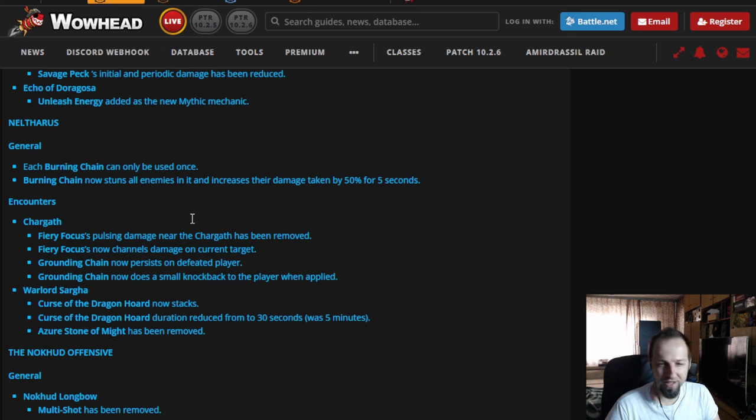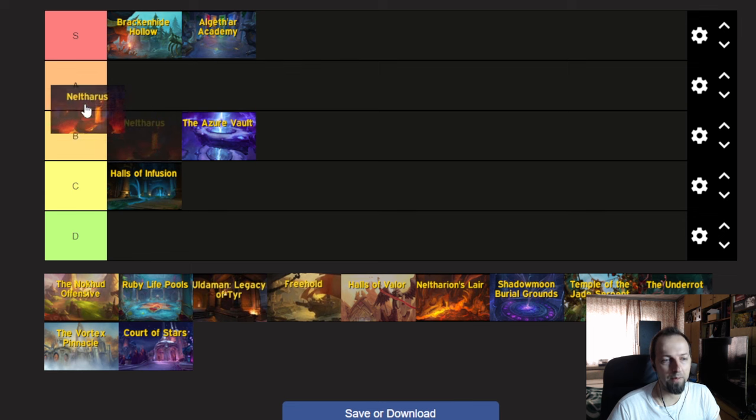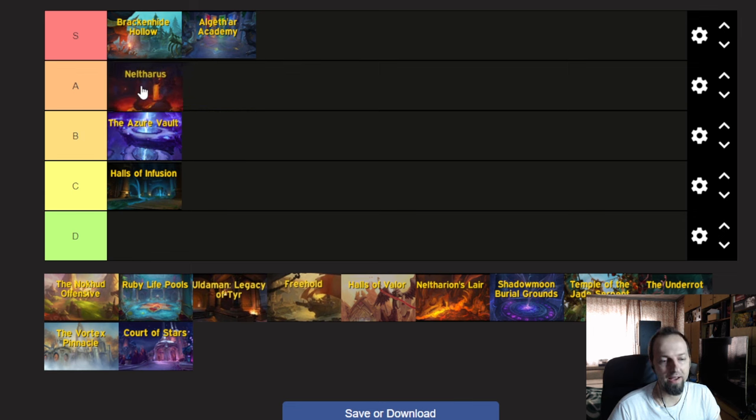Some changes that could impact the dungeon significantly, but I think it's going to stay basically in the same place it was during Season 2. I'm not personally a fan of this dungeon with the chains and everything, but maybe it's going to be better now. Thinking between B and A — let's put one dungeon into A since what we have left is definitely not going to get that spot. A tier for Neltharus.